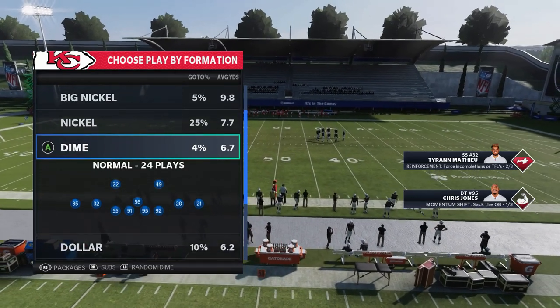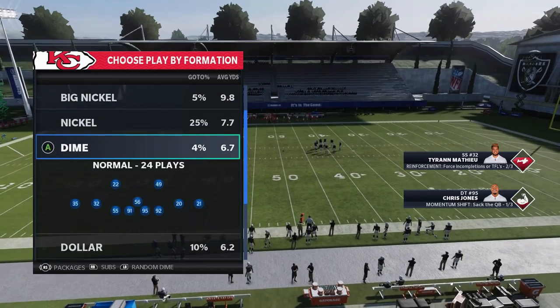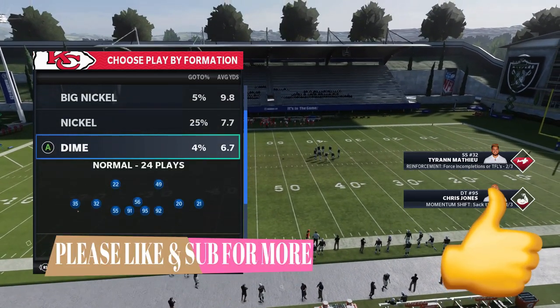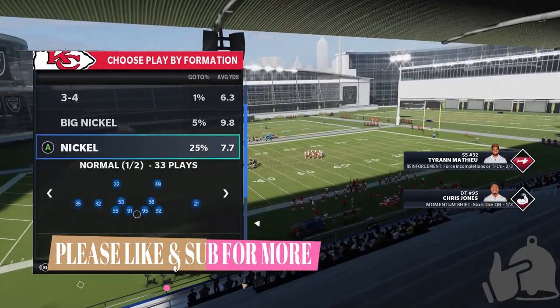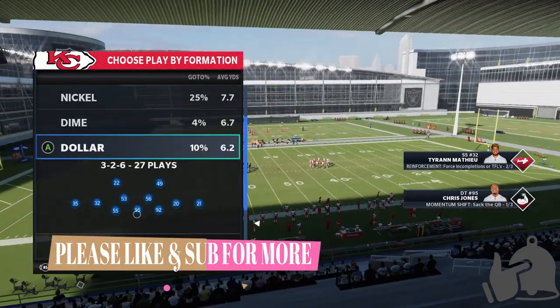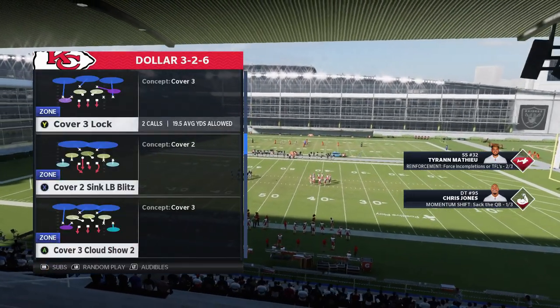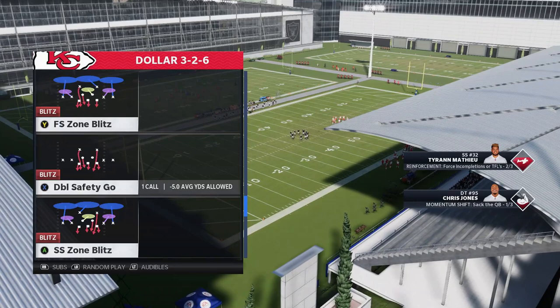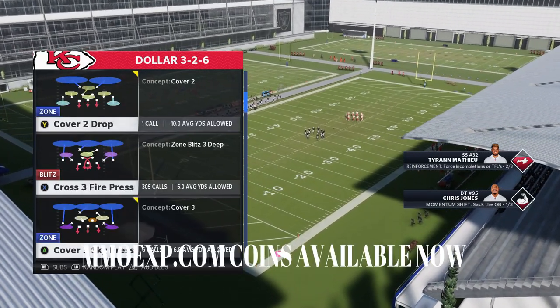If you want to see the full thing, link in the description below — I highly recommend it, one of the best pass defensive playbooks in the game. I'm doing a lot of practice mode videos this week because I'm updating my ebooks, including the Kansas City Chiefs which is already fully updated. Today's blitz is out of the old school dollar formation — 3-2-6. The dollar is not as good as it was in years past, but this is still one of the glitchier blitzes in the game.